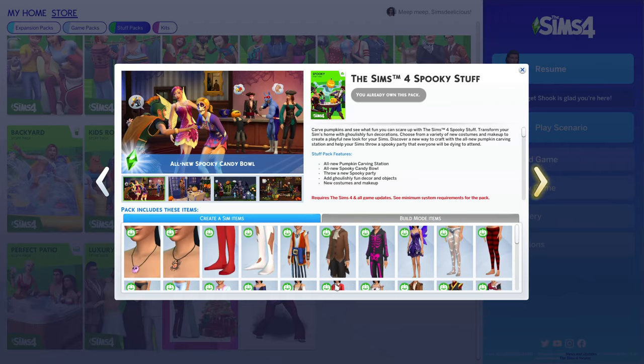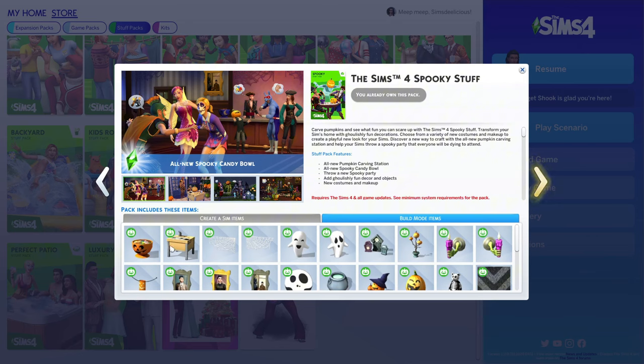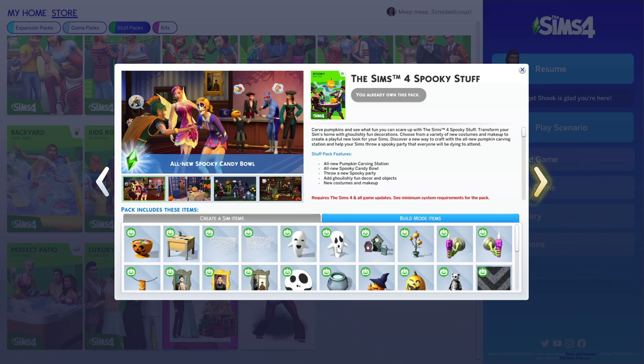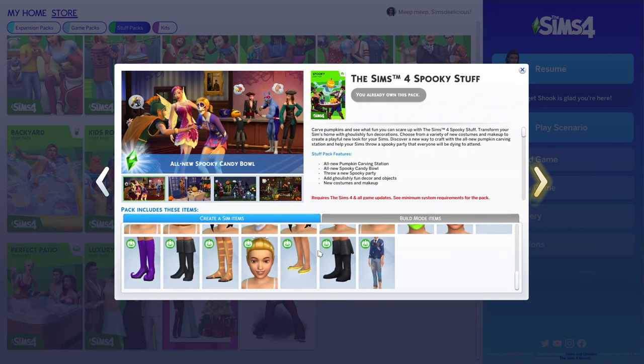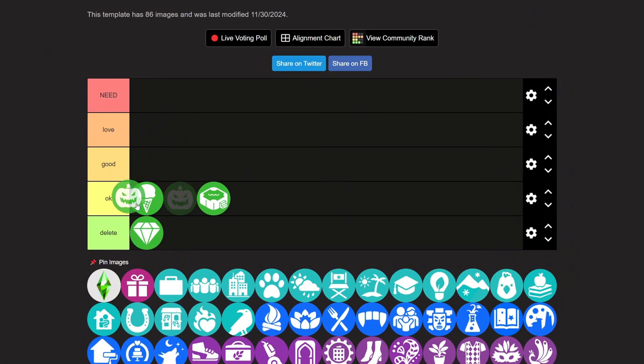Then we have the Sims 4 Spooky Stuff pack. I use this a lot. If you have Seasons and can create a holiday, I love it for that reason. I always use the pumpkin carving machine, but I don't think the pack is worth it just for that one item. There's also a new candy bowl — if you have Seasons with a trick-or-treat holiday, sims coming to your house will grab candy from the bowl on your porch, which is nice. You also get new costumes, face paint, and hair. It kind of depends on how you play — if you don't play with holidays, this may not be for you. I'd put it at the top of okay.